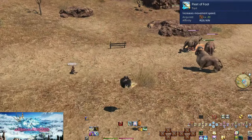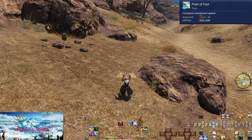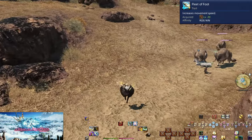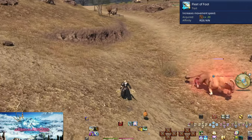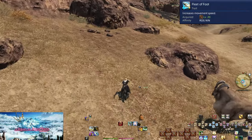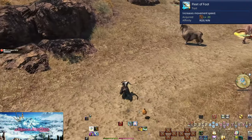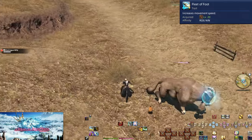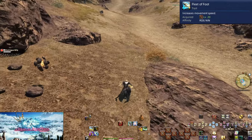Level 20: Fleet of Foot. Unlike All Fours, this actually has a use in combat — it's a permanent 10% speed increase on top of your base movement. This makes it 10% easier to dodge AoEs or mechanics. Sprint is still better, but having 10% faster movement at all times is very useful. Just don't get overconfident and take unneeded hits. Note that speed buffs do not stack; only the fastest applies, so Sprint overrides Fleet of Foot for its duration.